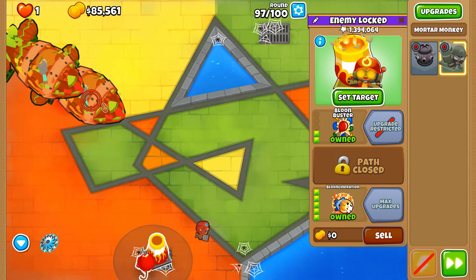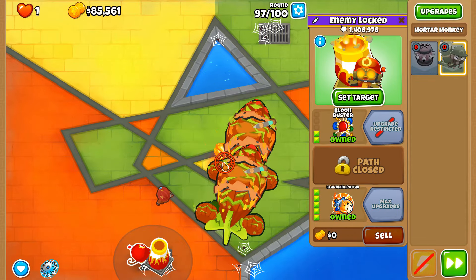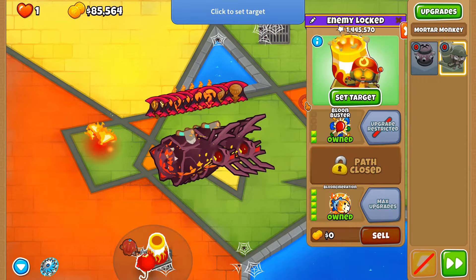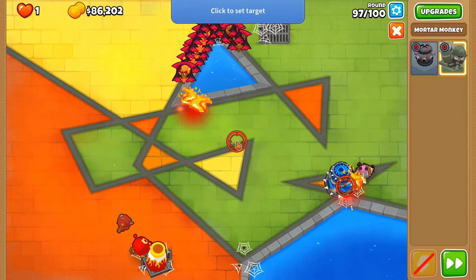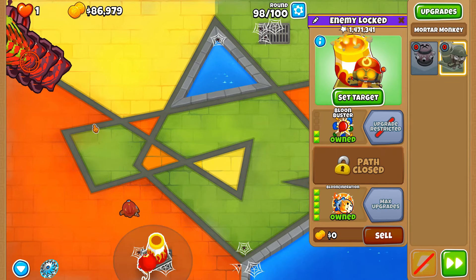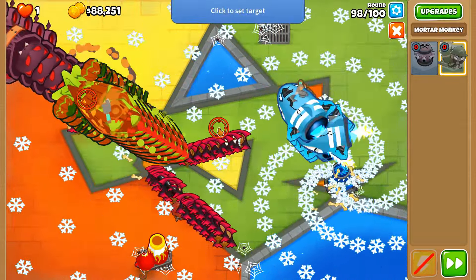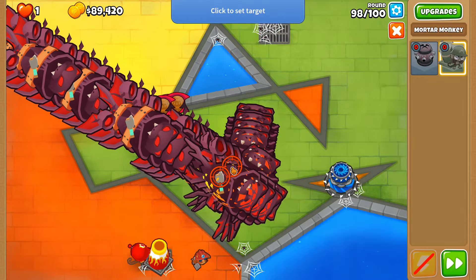There's something the Ground Zero, unlike any other tier 4 tower, did first — the Ground Zero was the first ever tier 4 tower to do a two-tower CHIMPS run, paired with Wizard Lord Phoenix. It came before any other tier 4 tower, which is very neat. We can't break a fortified layer from deep top-path zero MOABs, but once they go down to BFBs we can. Round 98 — can we deal with all of these with just the Super Maelstrom to clear up the ceramics? The answer should without shadow of doubt be yes.